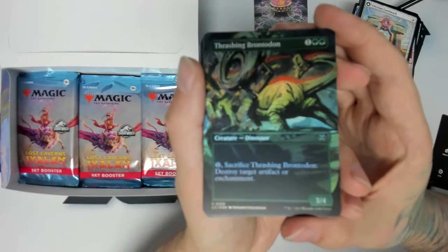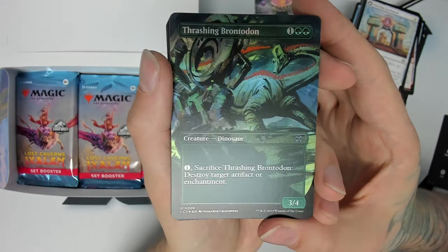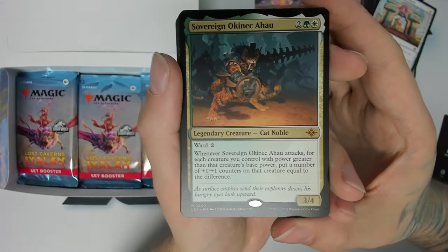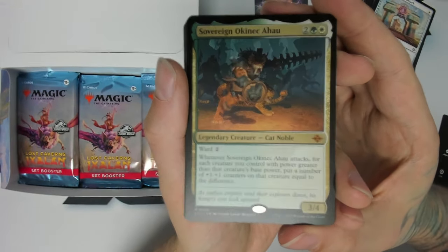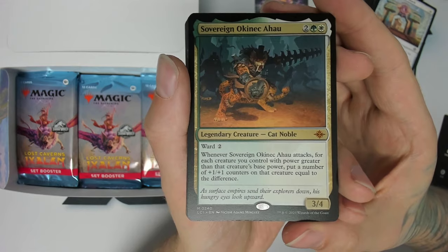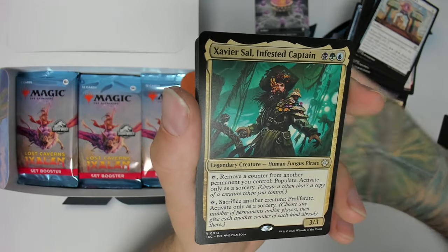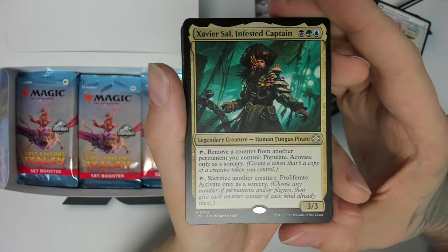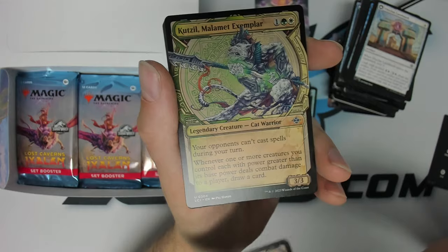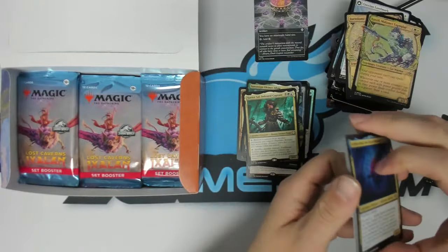We got a foil borderless Thrashing Brontodon — another reprint from the first Ixalan set, really good card. And we got Sovereign Okinec Ahau — not sure I'm pronouncing that correctly, but a mythic cat noble. Ward 2, whenever it attacks — I've seen this, I'm not even gonna try to figure out how that works right now. We got Xavier Sal, Infested Captain — a commander rare — and a showcase Bartolome del Presidio, another showcase card. Cute showcase Malamet Exemplar. That's a pretty sweet pack.